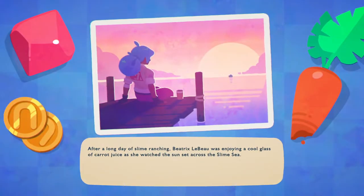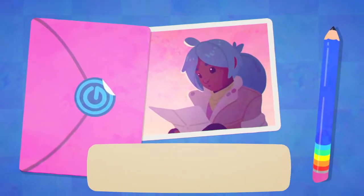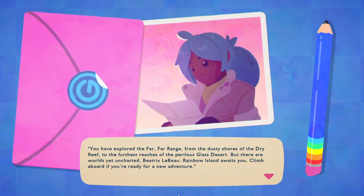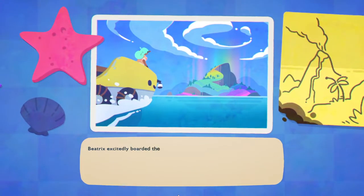After a long day of slime ranching, Beatrix LeBeau was enjoying a cool glass of carrot juice as she watched the sunset across the slime sea. Suddenly a boat arrived at her dock with nothing in sight but a mysterious letter. Beatrix excitedly boarded the boat and it took her across the slime sea.